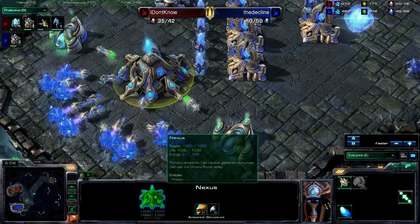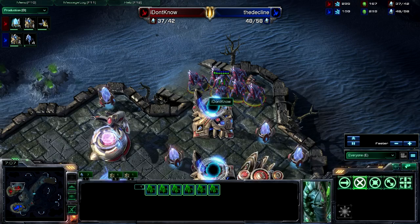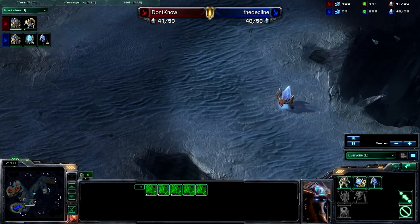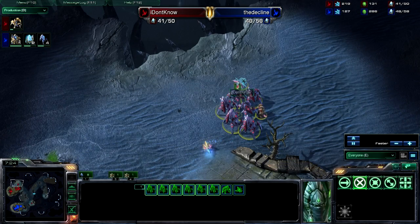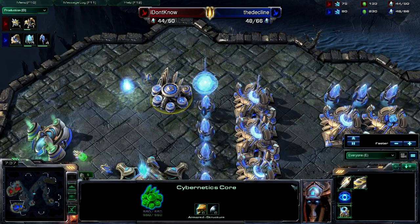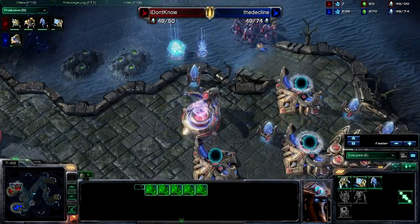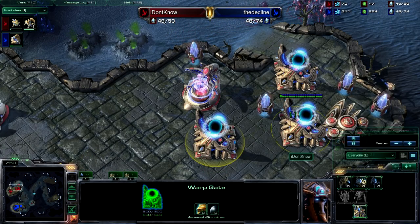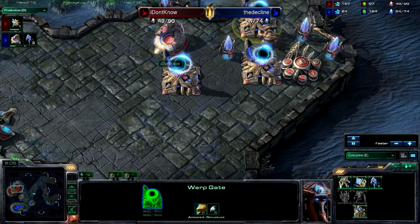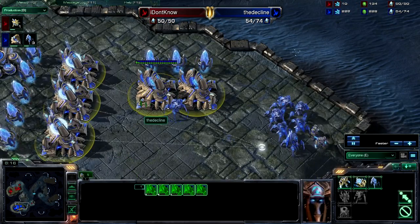Warp gate is wrapping up for I Don't Know but hasn't even started for the Decline. With five gates and no warp gate, he's not going to hold back this pressure. I Don't Know already has a proxy pylon down on the map, so I think he'll be the one applying pressure. There's also an observer out — I'm surprised he's not scouting to see what the Decline is doing with that cyber core not researching warp gate. For reference, it takes 42 seconds to build a stalker but the warp gate cooldown is only 32 seconds, so you're 10 seconds less efficient without it.